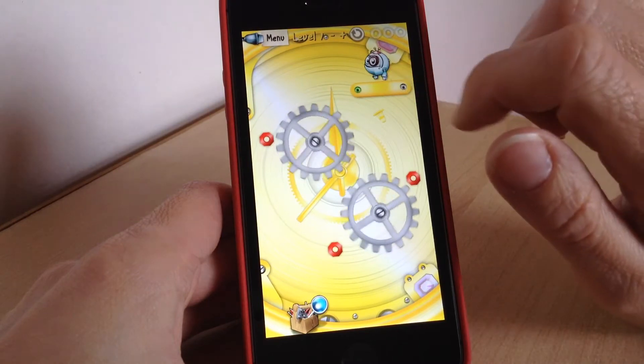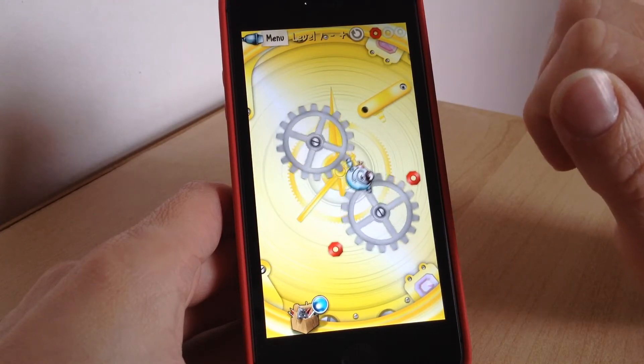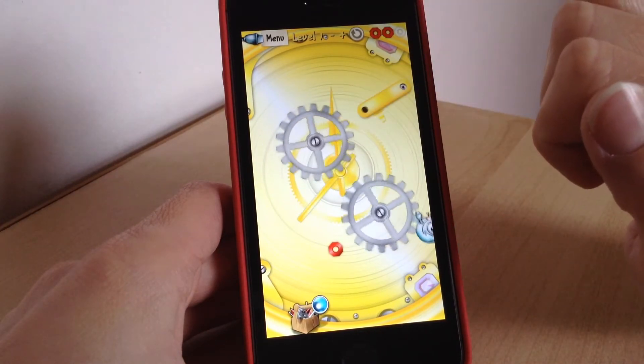Now to release your little character here, just tap the green screw there and then he starts spinning on all these little cogwheels. Now to get him to go on to the next one, if it's not close, you'll have to tap him to jump on the cogwheel.